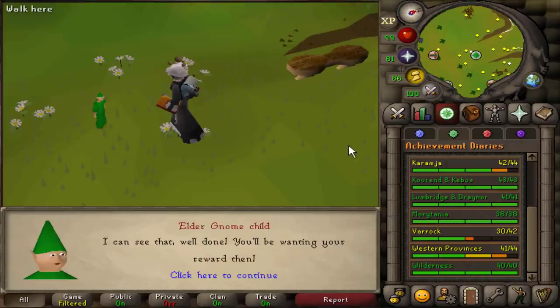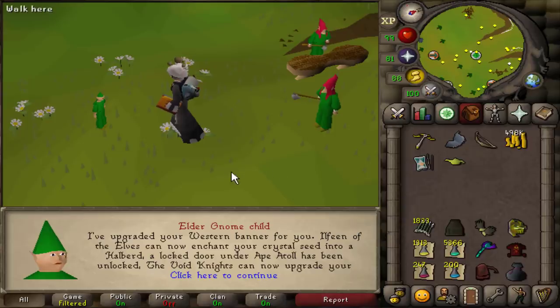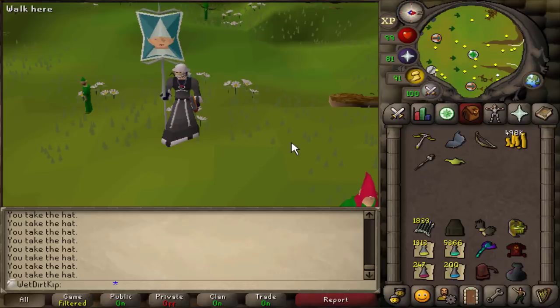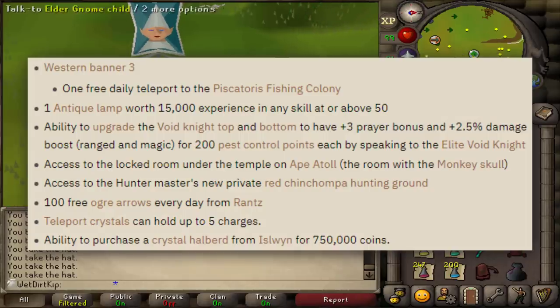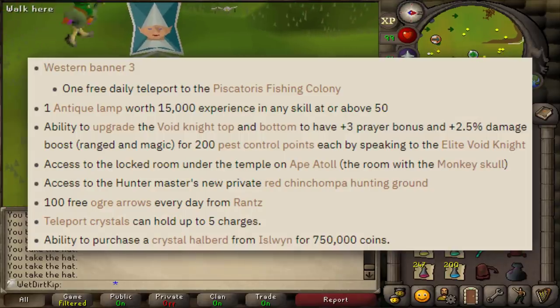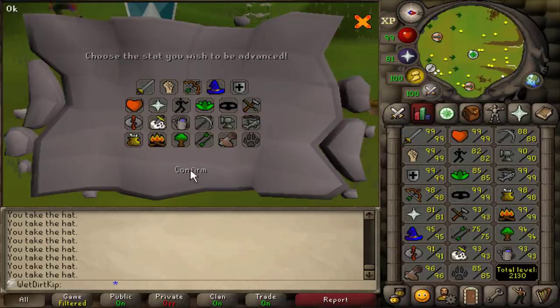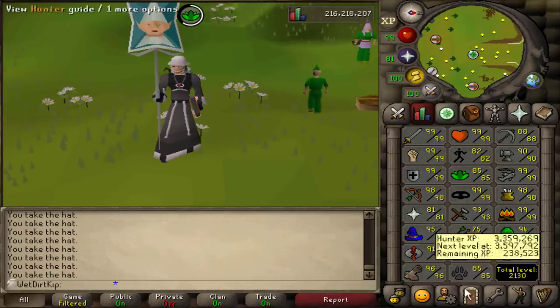That is the Western Province Hard Diary done, and we get probably the coolest achievement diary reward in terms of how it looks — we get the Gnome Child banner. I really wish this was the Elite Diary reward so you can max out and have a gnome child banner. The main thing worth pointing out is that we can upgrade to Elite Void now for 200 points per piece, so 400 Pest Control points in total. We also get the XP lamp going into Herblore — 15k XP. Let's get our Elite Void now.